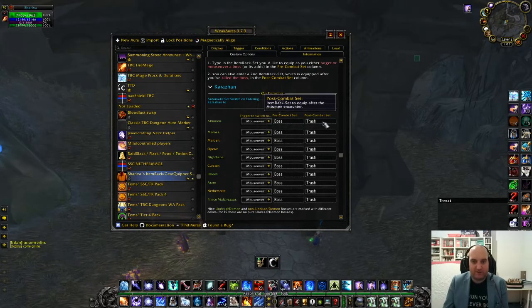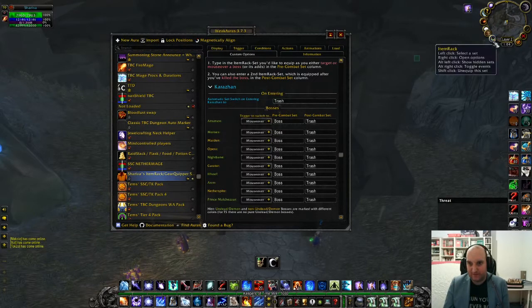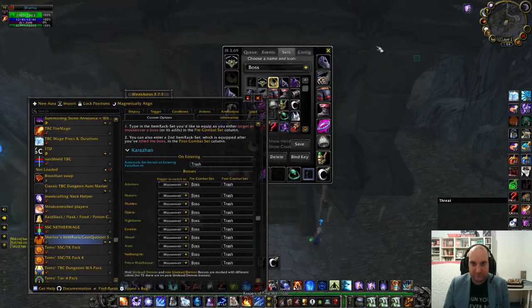And a post-combat set — the set that gets equipped after you kill the boss. You can enter any of your existing set names here. So if you have an elemental in your group, you can just rewrite all of these to 'elemental' or whatever names you currently have for your gear sets. Let's look at my Item Rack for a second.